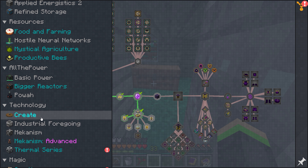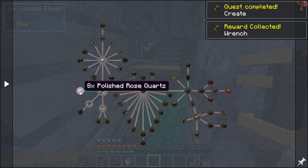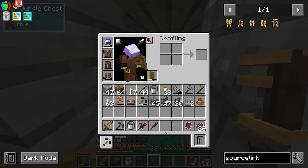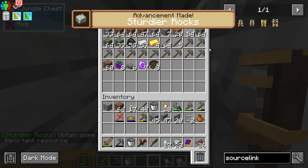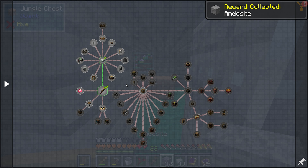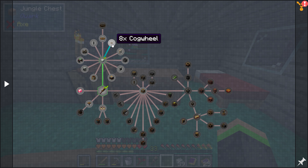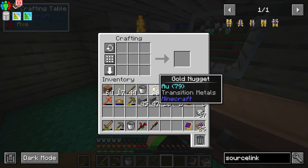Alright, time for that automation — let's step on over to Create. By accepting this quest here we get the wrench, which is very nice. We're going to want to make a handful of Andesite Alloys, and that requires Andesite and chunks of either iron or zinc. I go zinc because I find zinc more often than I find iron. It turns out I haven't really been collecting much Andesite, so I'll go ahead and do a quick run for some more.